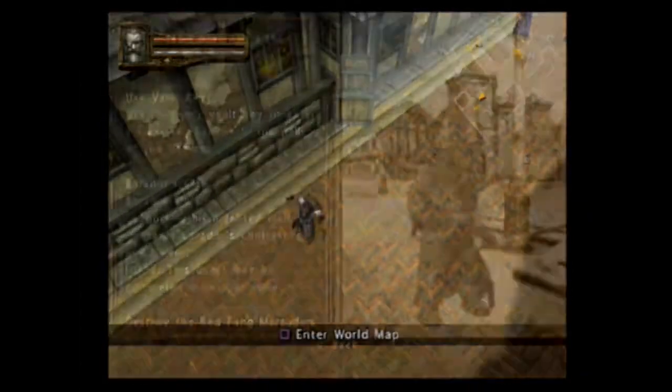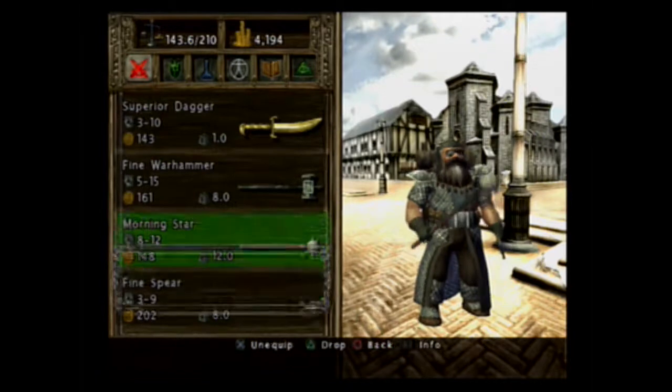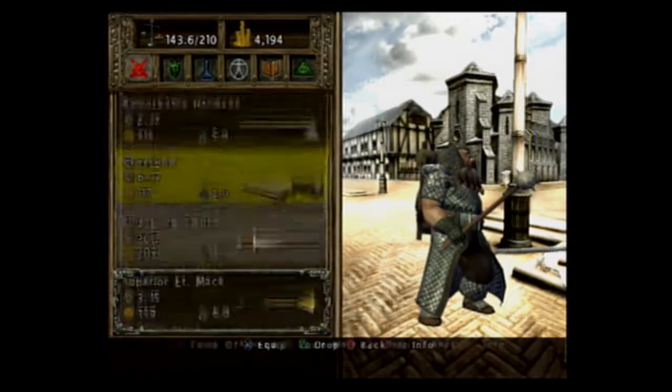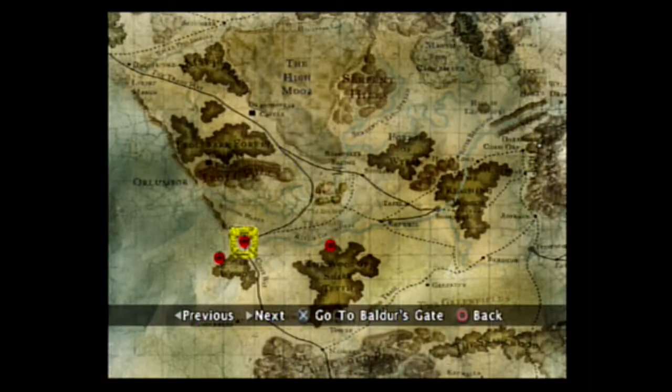Do we have everything that we want? I think so. I think we're actually set up the best that we can be with a couple extra weapons and whatnot. Okay, so we want to go to the Cloakwood Lower Cliffs.